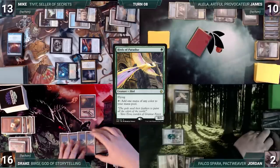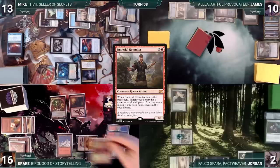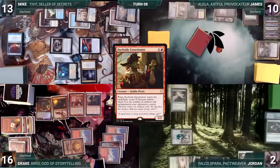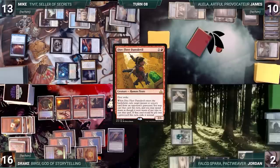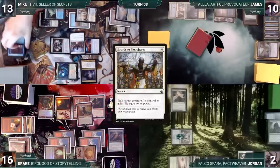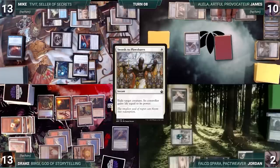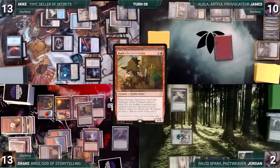During Drake's upkeep, he removes the final time counter from Treasonous Ogre, casting it. He draws and recasts his commander, Bergy, God of Storytelling. He casts a Sol Ring, adding a red through Bergy. He casts Imperial Recruiter, adding a red through Bergy again. Recruiter enters and Drake fetches up a Dockside Extortionist. He casts Dockside Extortionist, adding a red through Bergy. With the trigger on the stack, Mike cracks his treasure adding a White, but then Drake creates four Treasures. Drake moves to his second main phase, forcing Mike to fizzle his floating mana. He casts Sensei's Divining Top and Direfleet Daredevil, each adding a red. Direfleet enters and exiles Swords to Plowshares from Mike's graveyard. He casts Mike's Swords to Plowshares targeting Notion Thief, adding a red through Bergy. In response, James casts Flusterstorm with all copies targeting Swords — Flusterstorm counters Swords to Plowshares. Drake activates Treasonous Ogre, paying three life and adding a red. He casts a Striped Twin Flame targeting Direfleet and Dockside. Bergy triggers and adds a red. Twin Flame resolves and Drake creates copies of Direfleet and Dockside. Dockside triggers and Drake creates four more Treasures. Direfleet triggers and Drake exiles Swords to Plowshares from Jordan's graveyard.